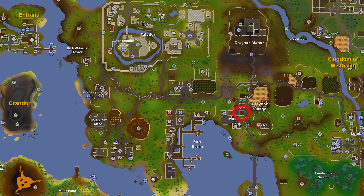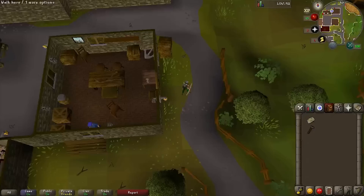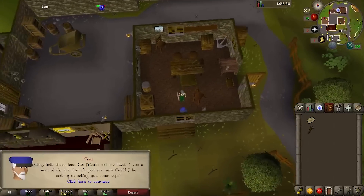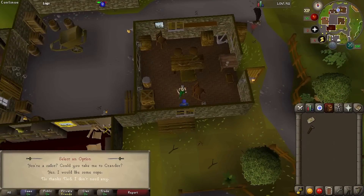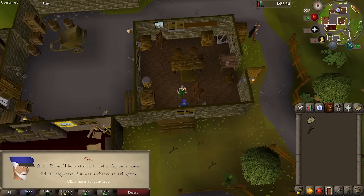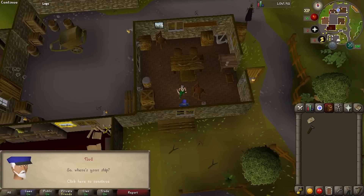Our next stop is Draynor Village to find a captain. Make sure you have the map in your inventory, then go talk to Ned. Ask him if he's a sailor and if he could take you to Crandor. He takes a little convincing but eventually agrees. You'll give him the map and now you're all set to leave.